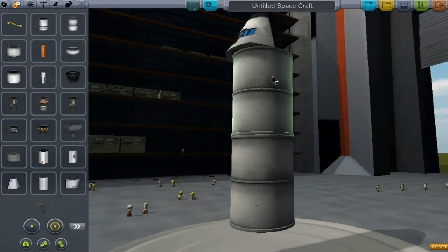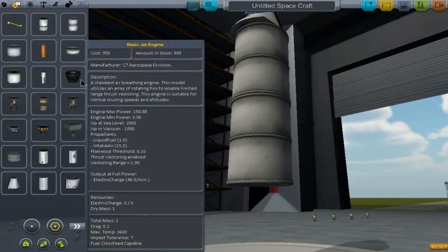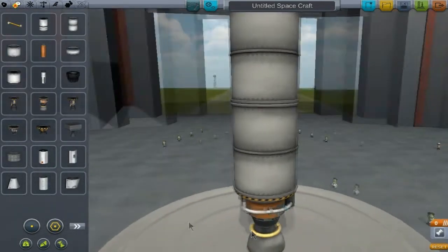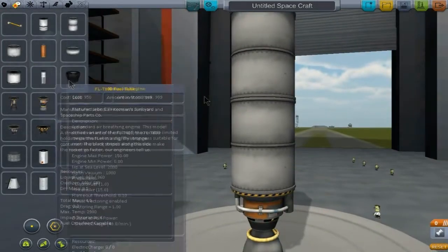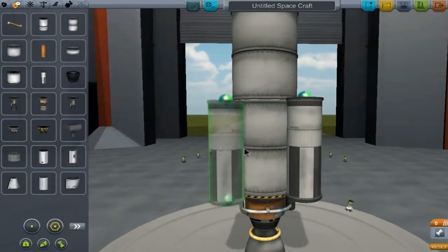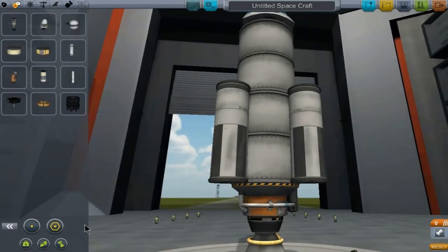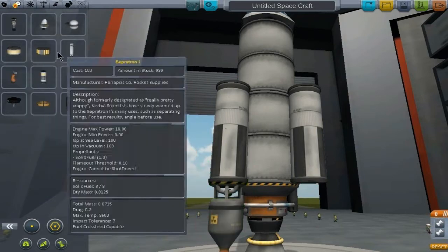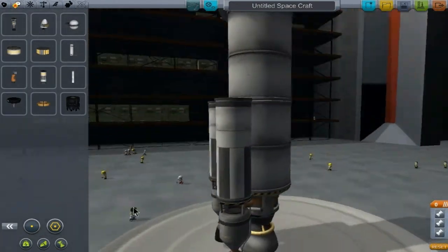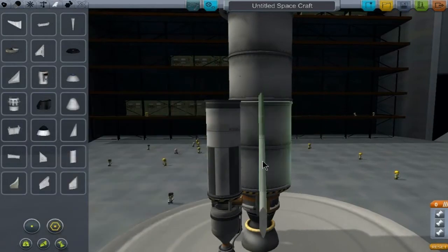Let's have two of them. And also, let's have a giant massive engine right down here, and some smaller fuel tanks outside here so it'll look pretty and have power. Yes! The atomic rocket motor - this is what I want. This rocket ship is looking pretty fancy already, but we still need to test this out.